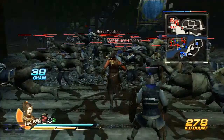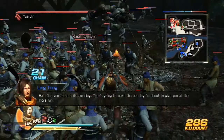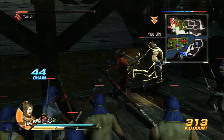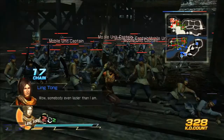So we gotta clear out these garrisons so that the allied forces can push forward. My grab into a jumping normal can reach them, allowing me to continue the combo. Good to know - this jumping normal is awesome. Very useful for extending combos. I learned something new about Ling Tong's weapon - jumping normal is the way to extend his combos.